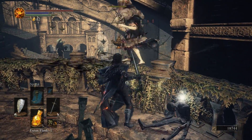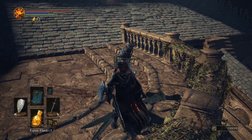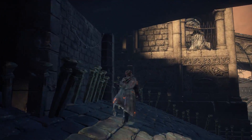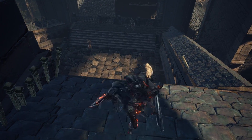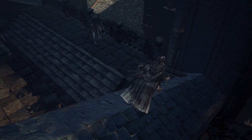Killing these Hollows that spend too much time hanging on a railing. Large Soul of an Unknown Traveler, and surprise — another Thrall. There are a lot of Thralls — I would say more here than in all of the Undead Settlement. Why are they here? They are from the Undead Settlement, we know that from their armor set. So why have they come to the Cathedral of the Deep, unless the Evangelist convinced them to?